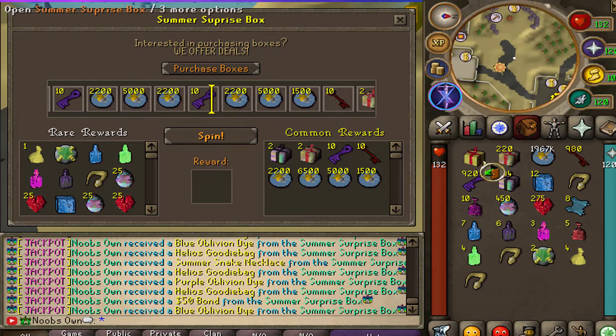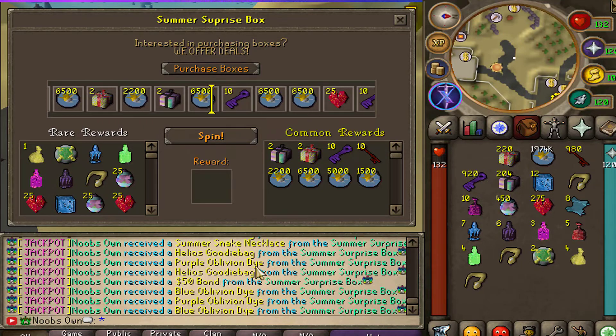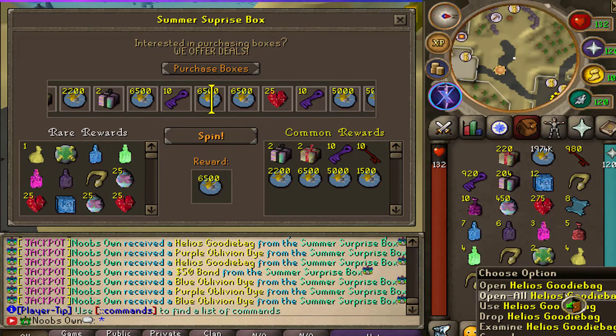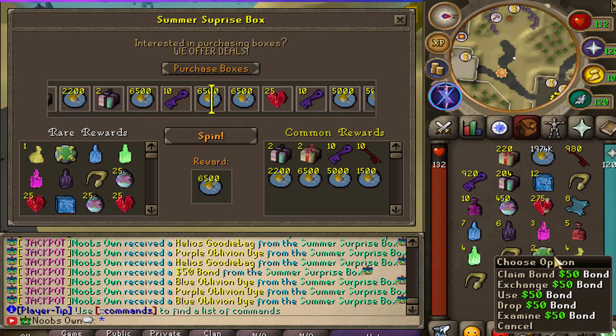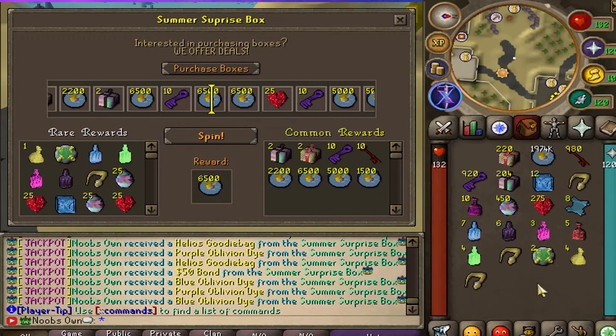Here we go with the final few boxes. We've spammed the chat with a lot of drops — mainly a lot of dice, and my stacks have gone up quite a bit. On top of that we got three additional helios goodie bags, another 50 dollar bond, and another summer snake amulet. These are probably the best rewards you can get from this.